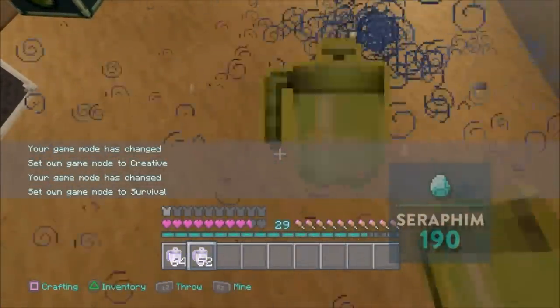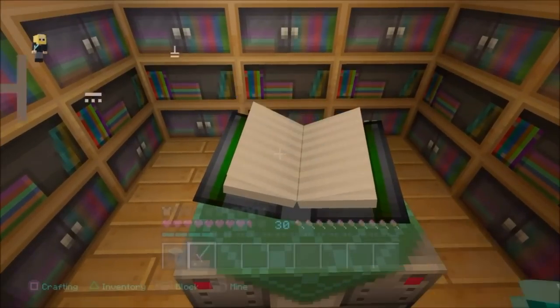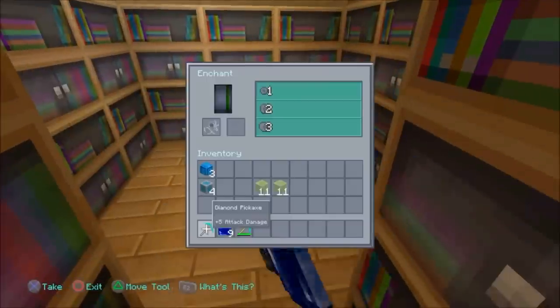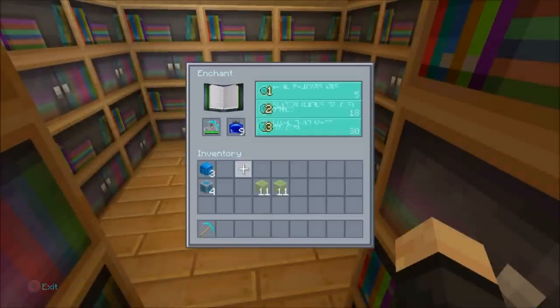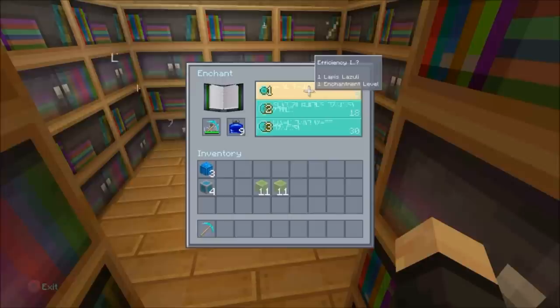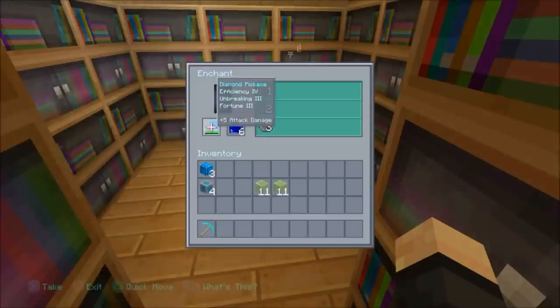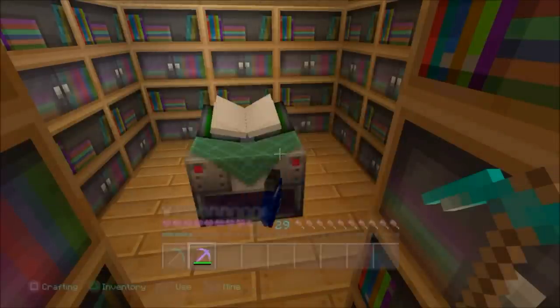I'll flick it back to survival to show you guys that it works. This is absolutely amazing — I can't believe it works. I tried it today thinking it wouldn't work, but it did. So basically what you do is get your tools that you want to upgrade. You get your Lapis, because after the upgrade you need Lapis for the upgrade. So make sure you have that. Pick which one you want to upgrade — I'm going to get the highest I can. I've got 5 attack damage, efficiency, unbreaking, and Fortune 3.